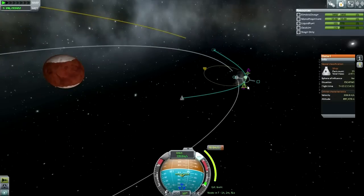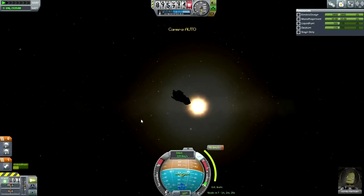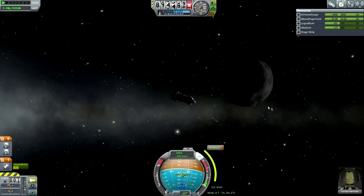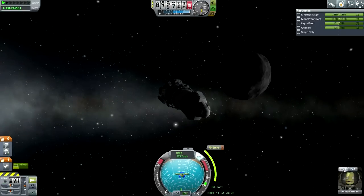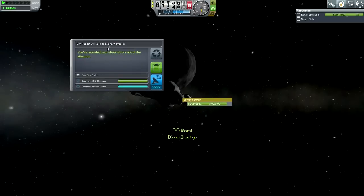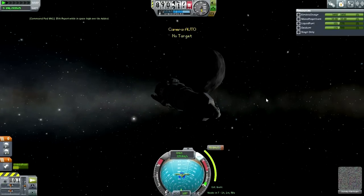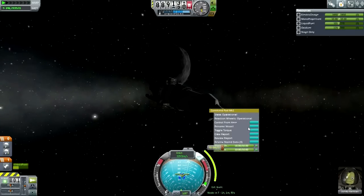So we'll go like that. Where is Ike? There's Duna, and there's Ike. Why don't we have Jorvi EVA right now? Looks like craft is stable. High over Ike — good, keep that data. I think we already did the crew report and I'm not gonna double up on that.